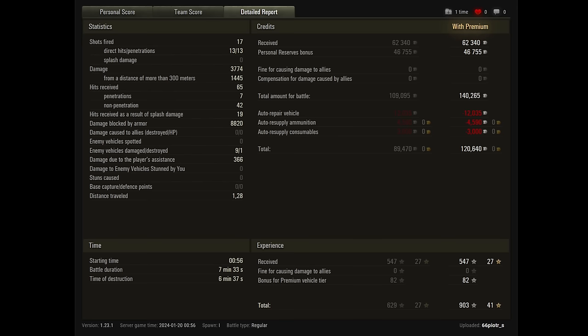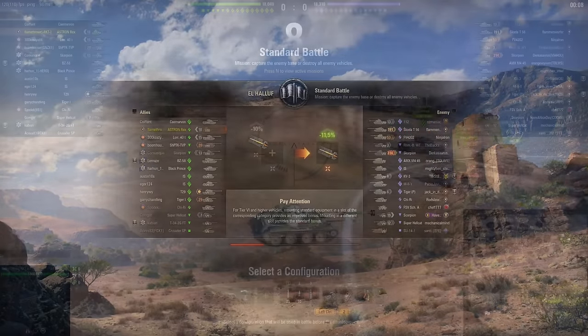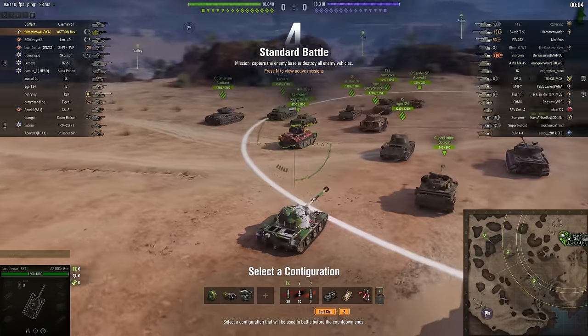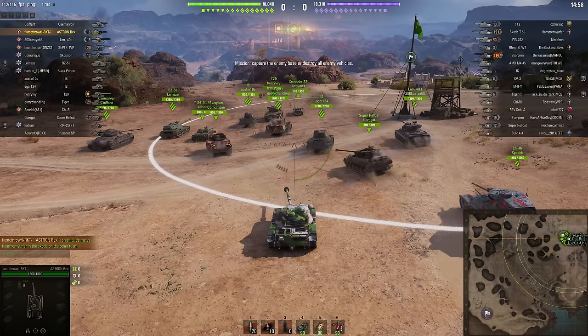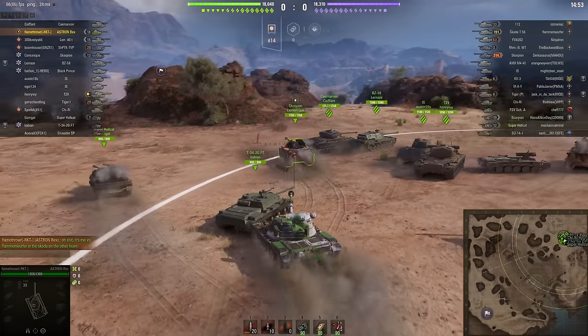That's a great battle. But before that, this is Flamethrower in the Astron Rex - a Tier 8 standard battle on the El Hallouf map. Haven't actually seen this map in a while. The Astron Rex is a relatively new Tier 8 premium US medium tank.